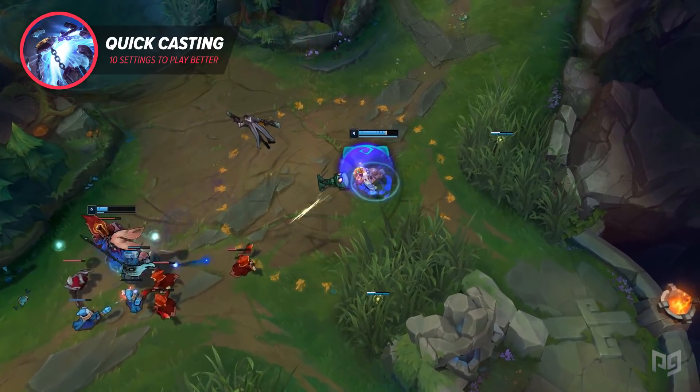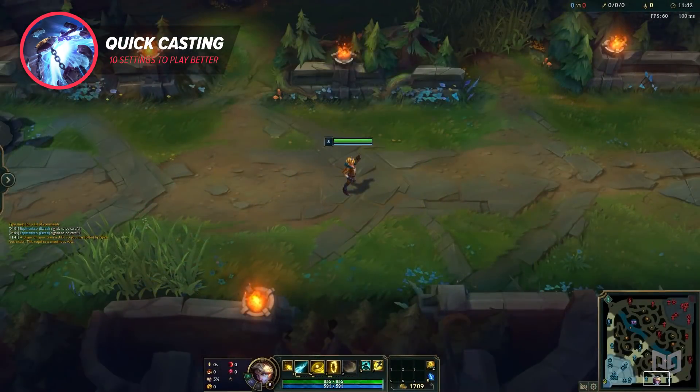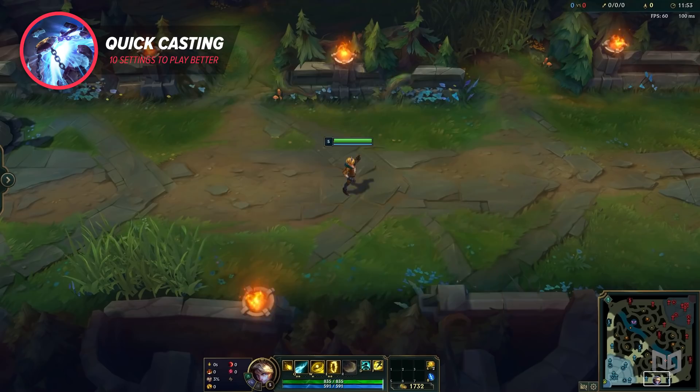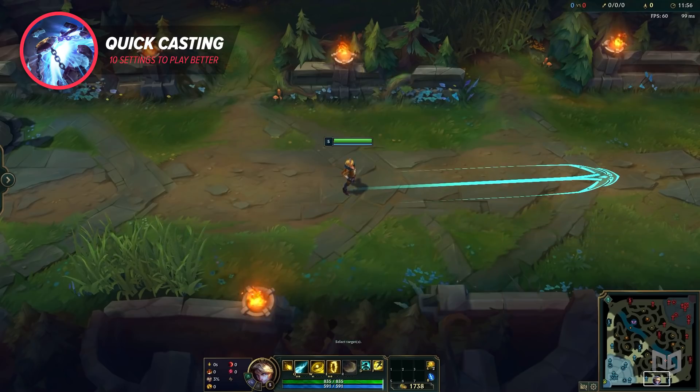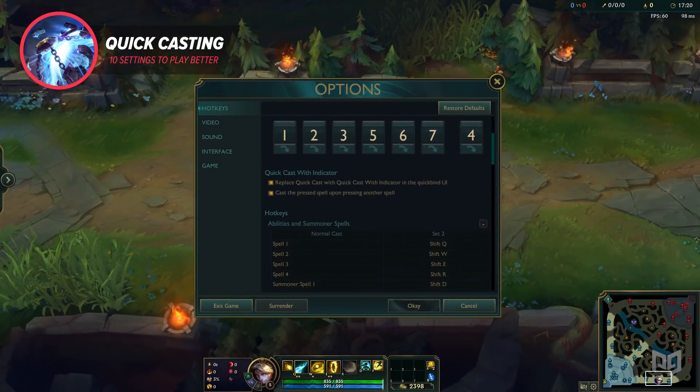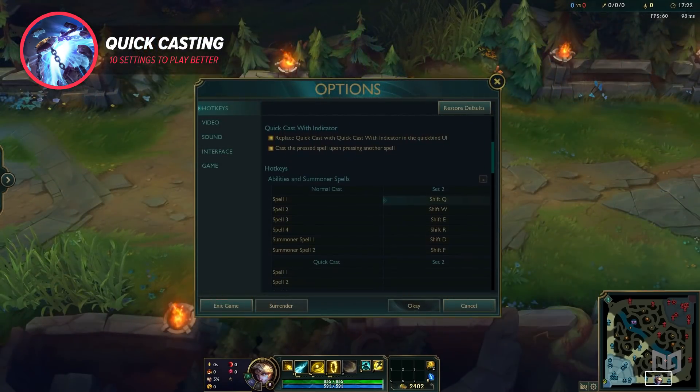Here's a couple of tips about Quick Casting. When you hit Escape to open the menu, you'll notice a box with the option to replace Quick Cast with Quick Cast with Indicator. Checking this gives you range indicators as long as you hold down the hotkey, but releasing the key still sends the spell without clicking. However, I think this feels kinda clunky, so instead I recommend going into your hotkeys, opening the abilities and Summoner's Spell section, and binding normal cast to something — I use Shift plus Q, W, E, and R — so you can swap away from Quick Casting in appropriate situations.